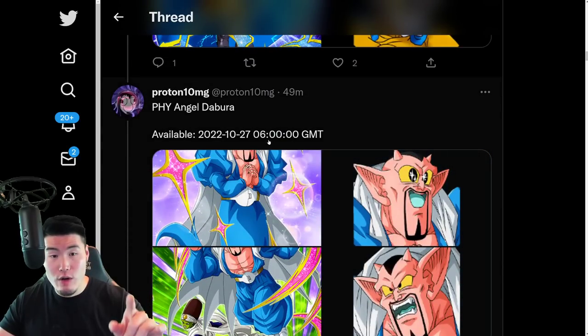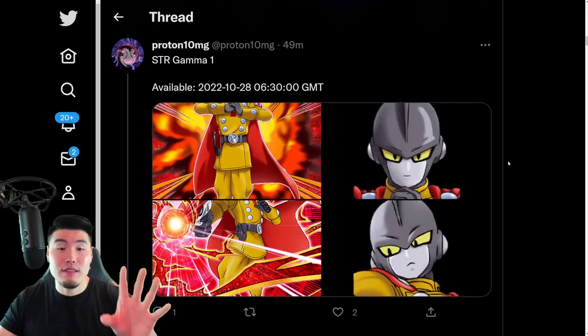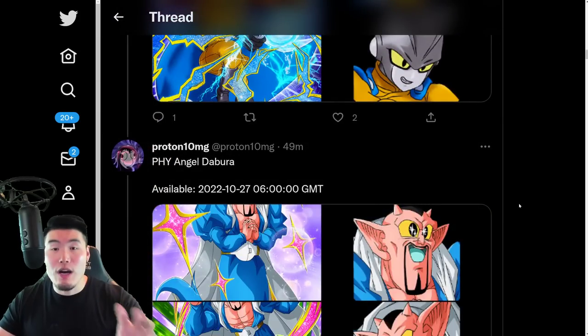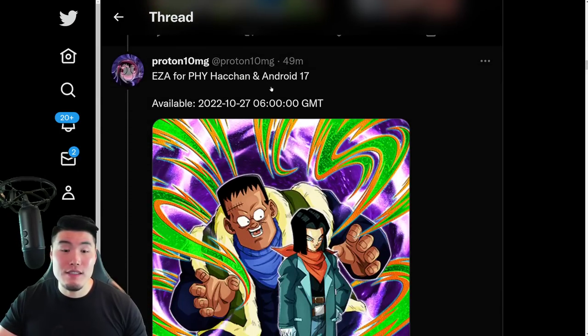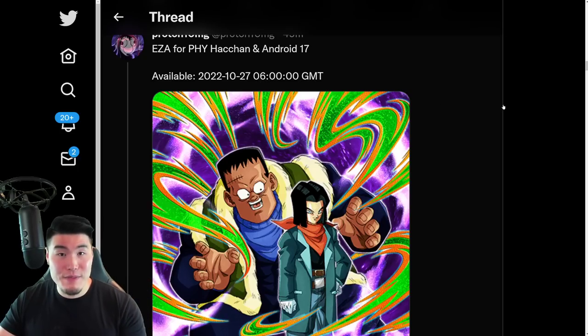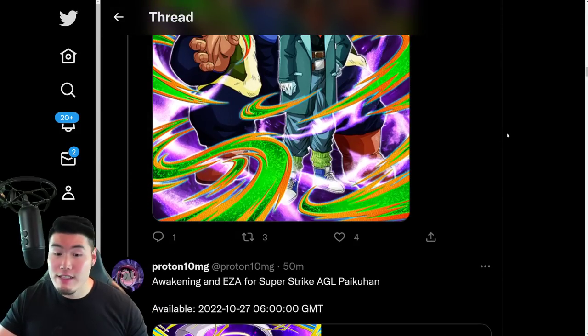It looks like the Dabura is actually dropping in a few hours. So, the Gammas are dropping on the 28th. The Dabura, the Halloween unit, is dropping before that — tonight or this morning, depending on where you are. And same thing with the EZA for the Fizz Aider slash Hachan and Android 17, on the 27th at 6 a.m. GMT. Yeah, these guys are getting their Extreme Z Awakening — the Halloween unit from last year.